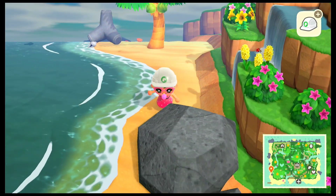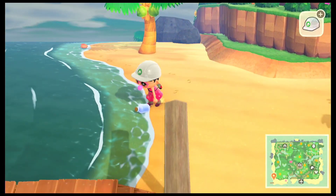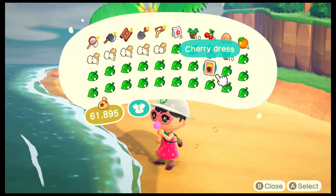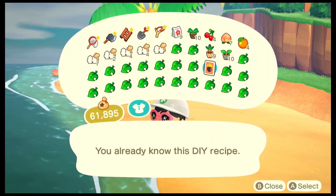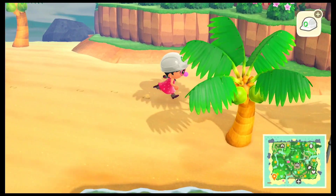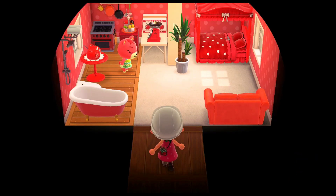As for the message bottle itself, I think it's at the front of the island — yup, here it is. Let me quickly go ahead and check what DIY recipes we have. It's a cherry dress which I already own, so I'll be selling out this DIY recipe. The next thing to do is to just see if Cherry is actually inside her house.